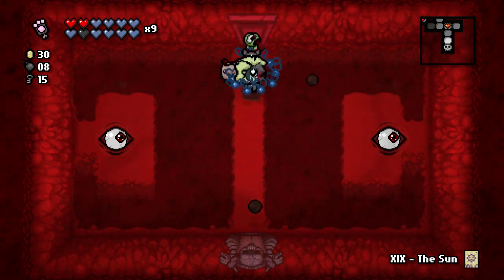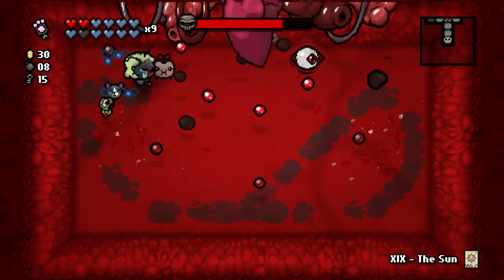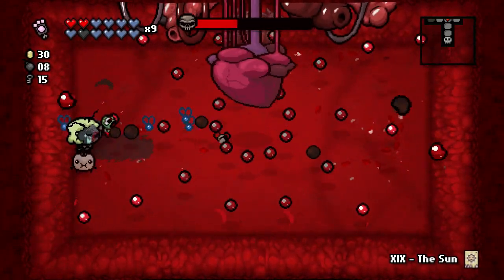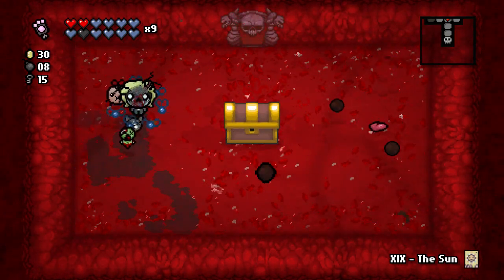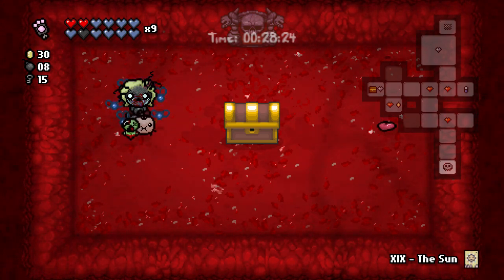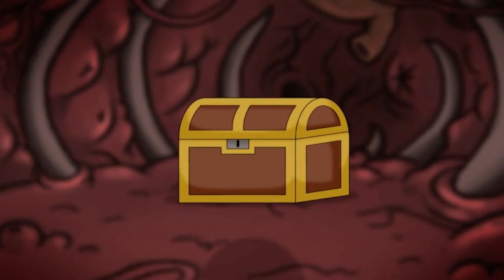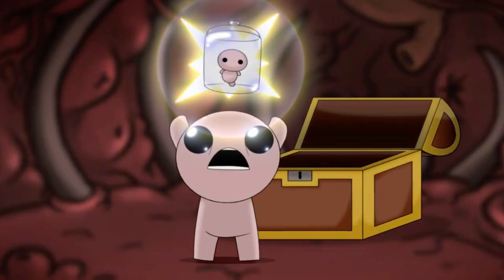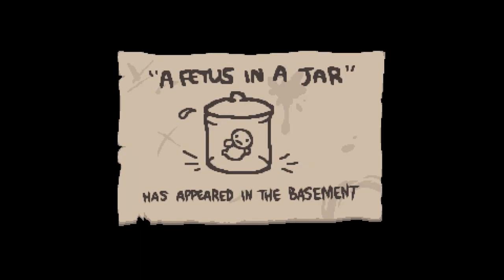That's going to help our damage a little bit — we're going to notice a huge increase in ability to clear rooms now, just from that small piece of damage. It's actually not even small, it's pretty big — one of the good items in the game. And we're fighting Mom. Done. We don't get a double deal, so we can't really continue on to the Dark Room. We unlocked a Fetus in a Jar, otherwise known as trash, and we've unlocked Challenge number 9 — Demoman, known as ridiculous.